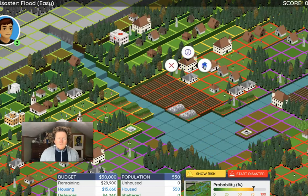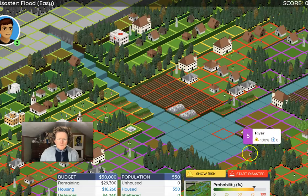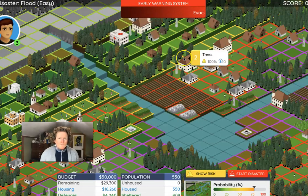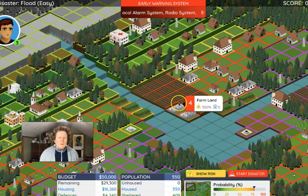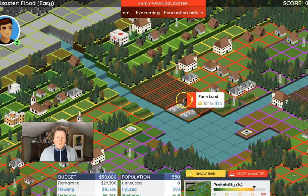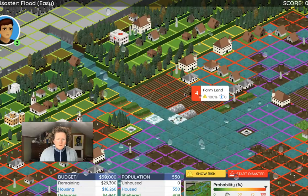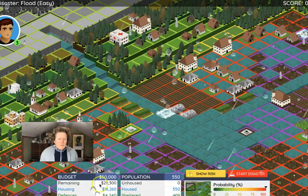I'll try to protect as many resources as I can before it floods. If I want to see how well I'm doing, I can hit 'Start Disaster.' Here's my early warning system at work — it's telling everyone the flood is coming and they should get ready to evacuate. Hopefully these people will go to a building, because now they're hearing sirens, getting text alerts, or hearing on a radio that they should take cover. And there we go — we're flooding.